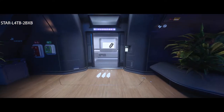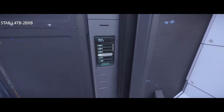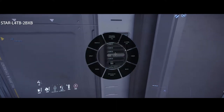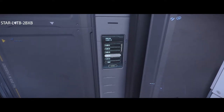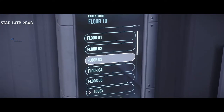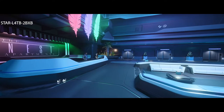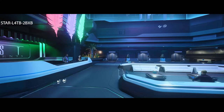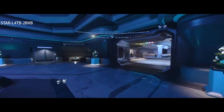Once the elevator arrives, go ahead and climb in. Look for your floor — hold down F. In this case we're going to go down to the lobby, so click on lobby and you will go down.